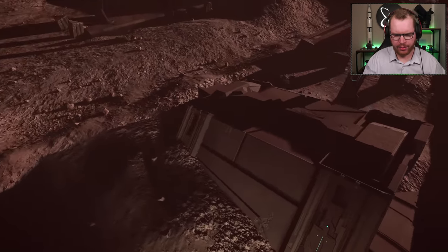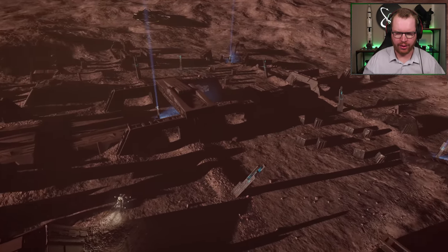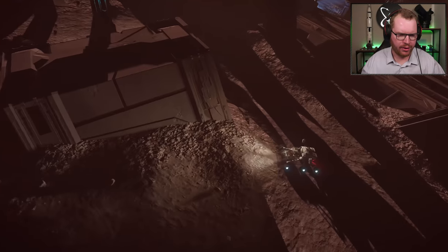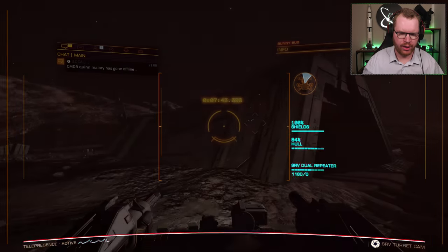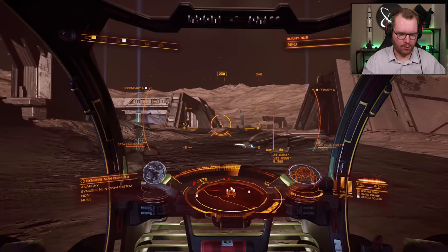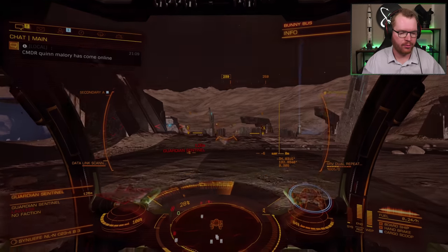Looking at the map, you can see the altar and the progress of activating the pylons. There's also a small building with a glowing panel on the side — if you shoot that, also marked on the map, you'll get another Guardian technology component. Once you activate the last pylon, a bunch more sentinels will spawn, so just drive around and deal with them one at a time.